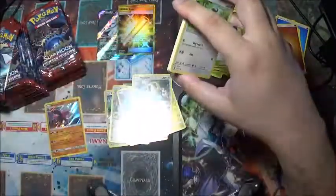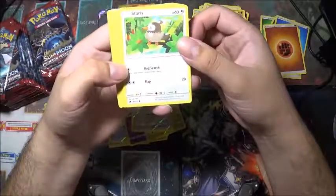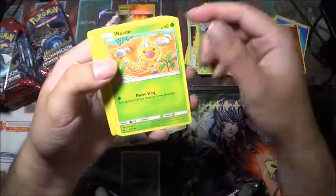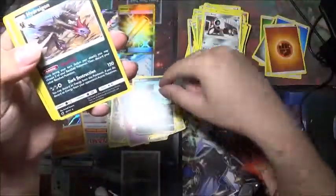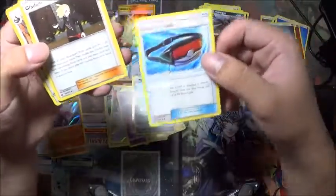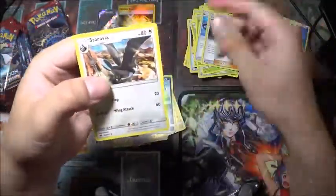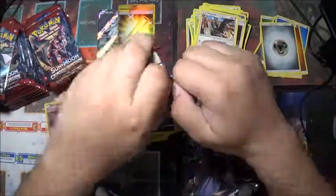There is a code — press a button real quick. There we go. Starly, Skitty, Weedle, Alolan Geodude, Aron, a reverse holo Dino, and a rare Hydreigon. Steel Energy, Dashing Pouch — what is that? Gladion. Staravia. I gotta get through these quicker.